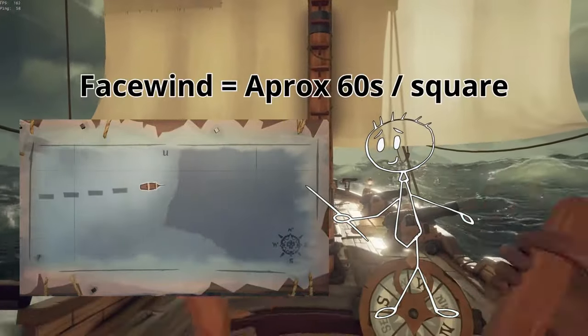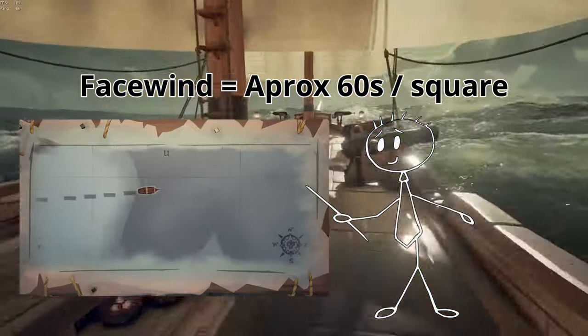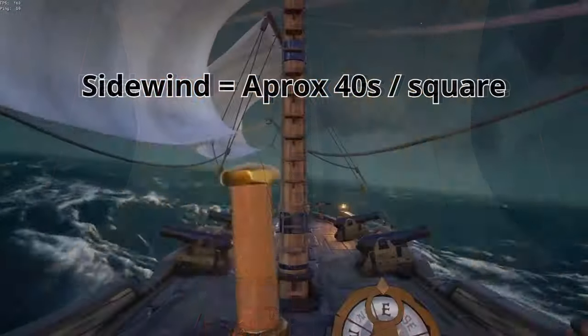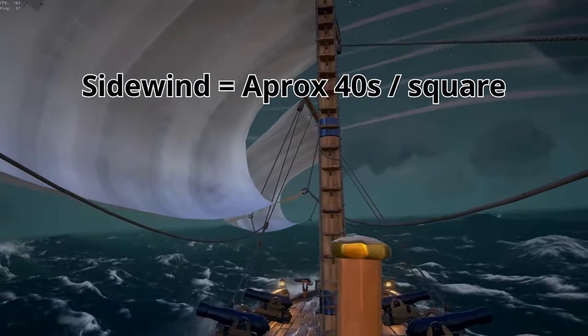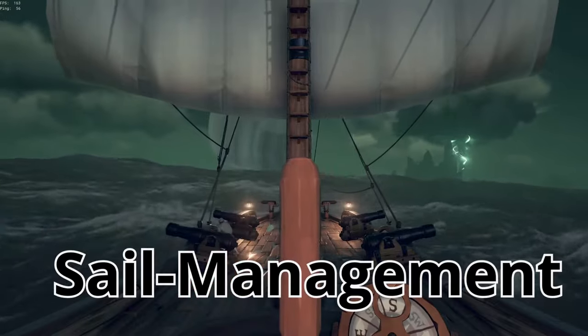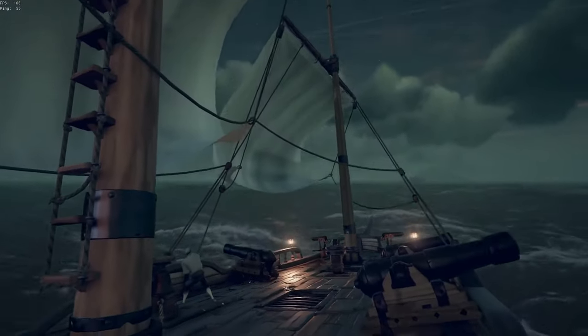Now let's check out the speed of this vessel. The brigantine moves at approximately 60 seconds per square with facewind, 45 seconds with backwind, and 40 seconds with sidewind. For all this to happen you should consistently work your sail management — having teammates who angle sails accordingly will save you a lot of time.